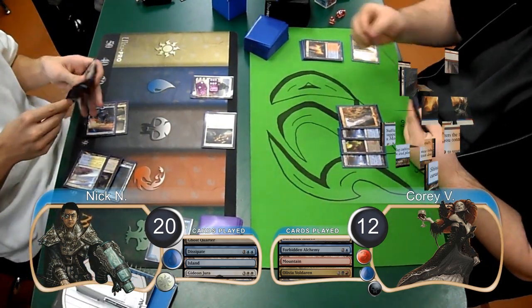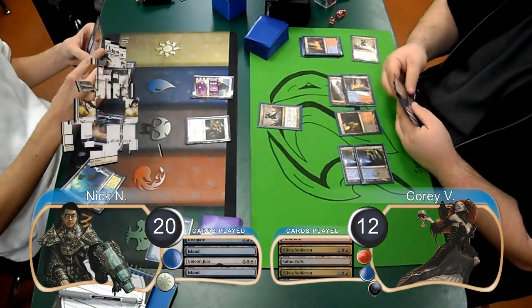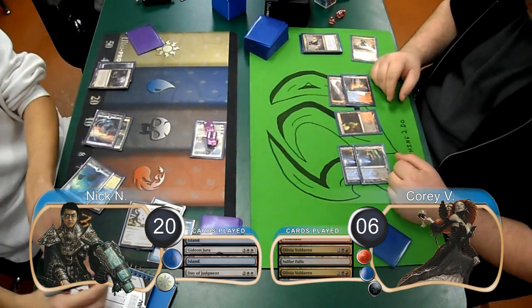Corey then laid down a Sulphur Falls and cast another Olivia, which resolved this time. However, Nick wiped the board with a Day of Judgment and then animated his Gideon and attacked for 6, taking Corey down to 6.